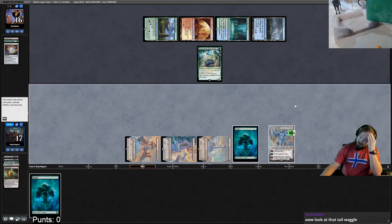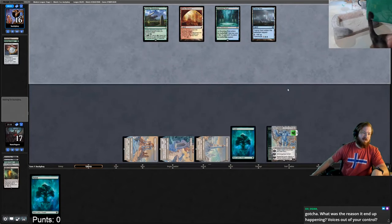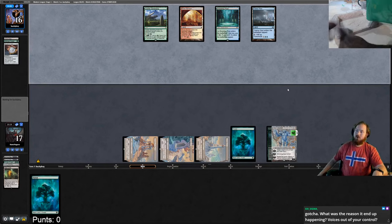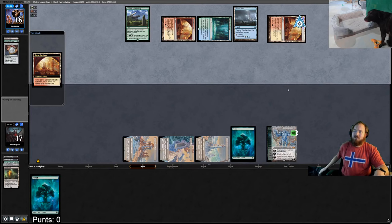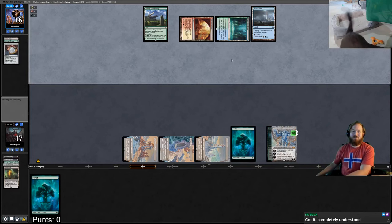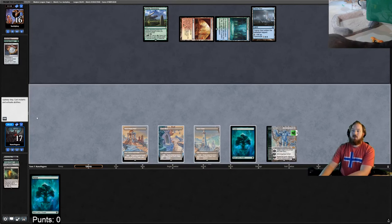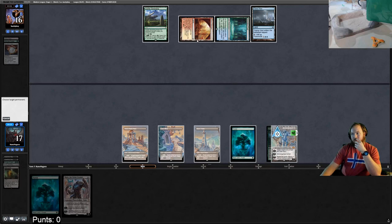Opponent plays a second Boros Garrison, picks it back up, picks up Vesuva again — not sure what that's about. We untap, draw Karn Great Creator, which makes this a whole lot easier. Now we can take out as much of our opponent's mana as possible.